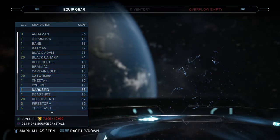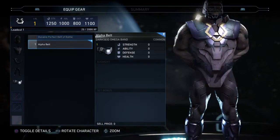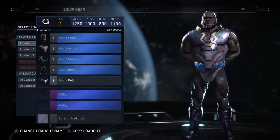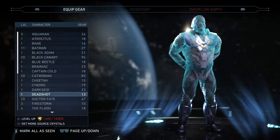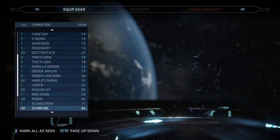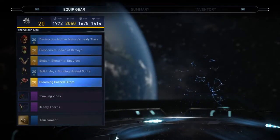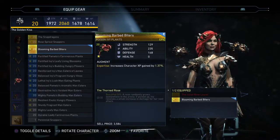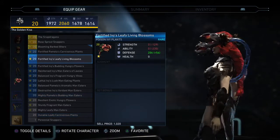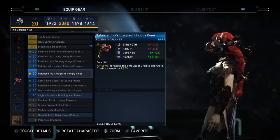I don't even know what Darkseid's accessory is — I think it's his belt. Having a belt as the accessory piece is just pointless in my opinion, and that's a pretty common opinion. Ivy has a lot of differentiation between her plants, but at the end of the day you're not gonna see that detail because they're so small — you're just not gonna see any of it.